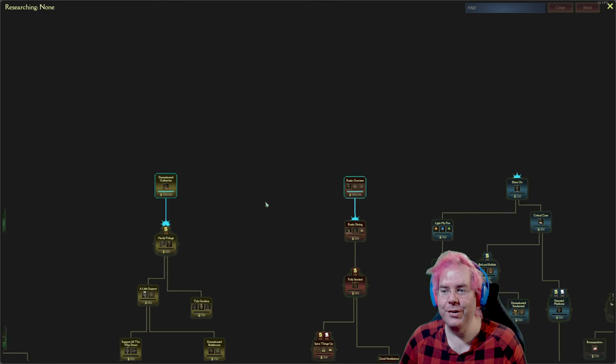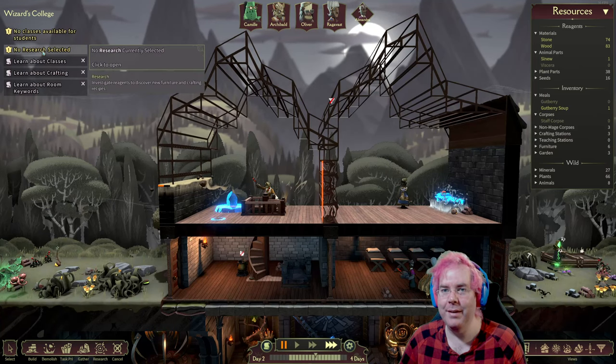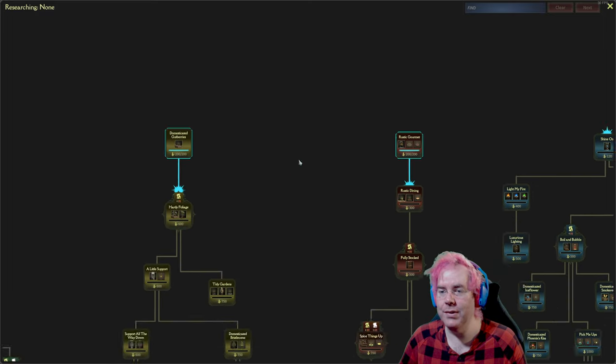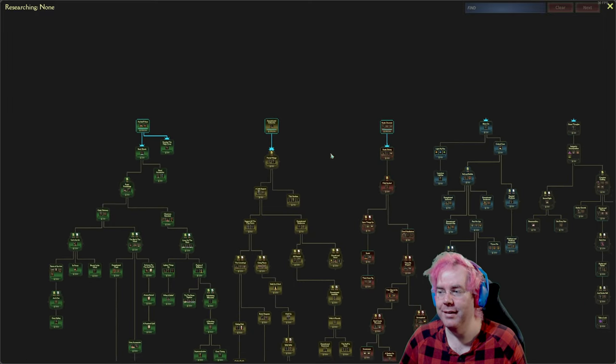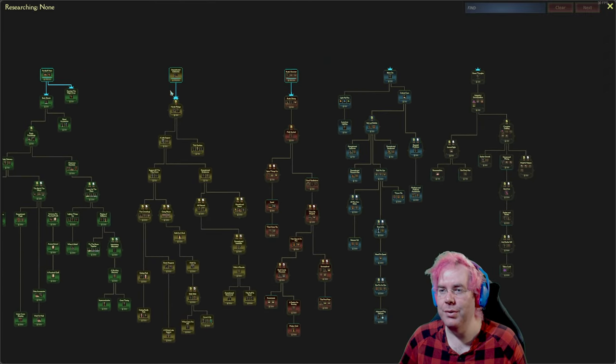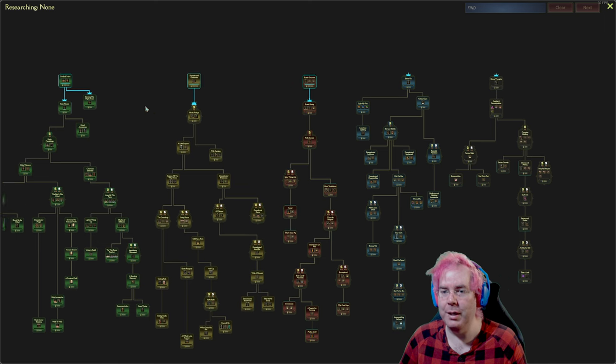Research — oh hey look, there's one. Is the game paused when I'm in there? I'll pause it anyway. So there is a research tree. It looks like there are one, two, three, four, five starting points.